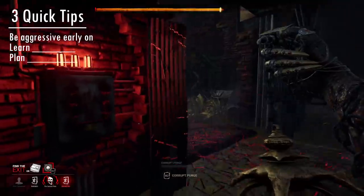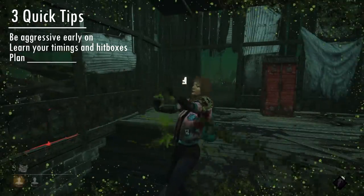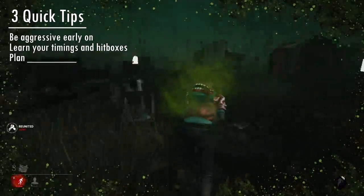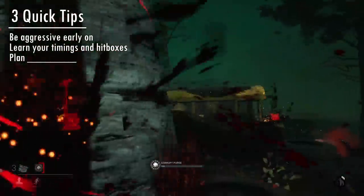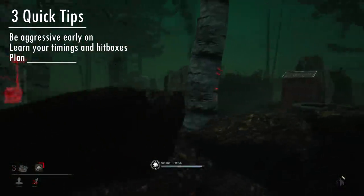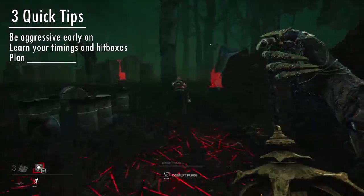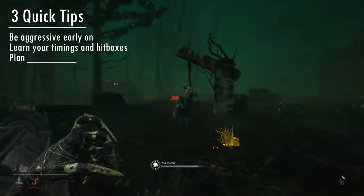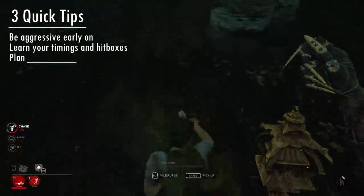Part of pressuring survivors is downing them very quickly, and that's why you must learn your timings and hitboxes. The Plague's power is not unlike the Huntress's — she has a very precise charge timing, projectile speed, and a particular arc, all of which are very unique and you need to get used to over many hours. It really benefits you to get into a private match with a friend and practice general chases and different shots in different maps, so you learn all the tricks to down survivors even in places where you wouldn't think it's possible. For example, you can arc your shot over obstacles to hit survivors that are not even visible, puke through small holes to infect survivors that aren't expecting it, or charge up the puke more to hit multiple survivors. And don't forget — body blocking does not work against the Plague. You can fully infect and hit survivors with the Corrupt Purge through each other.